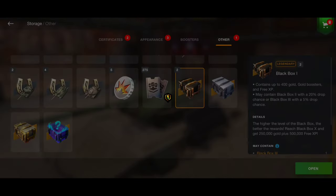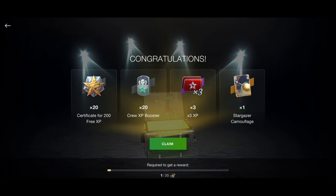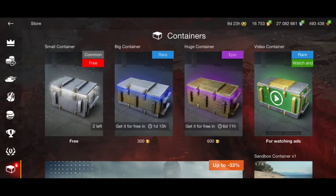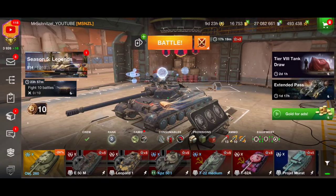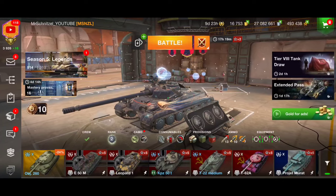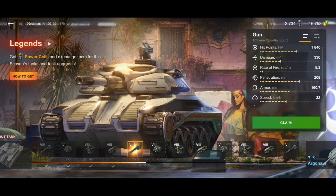Continuing with the alpha container: black box — 200 gold, 300 gold. Black box 2 — 500 gold. Then 350 gold, more gold, the T79 container, and the Stargazer camouflage. I started with 500 gold before this opening, ending with 16,700 gold — so a gain of 16,200 gold, just for 12 euros. For me, that was really very worth it — a very lucky bundle opening.